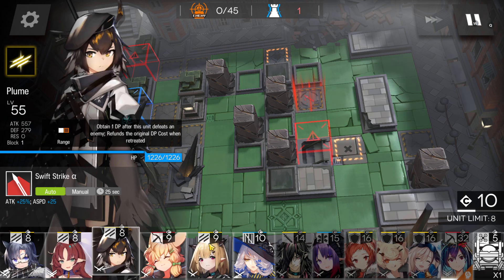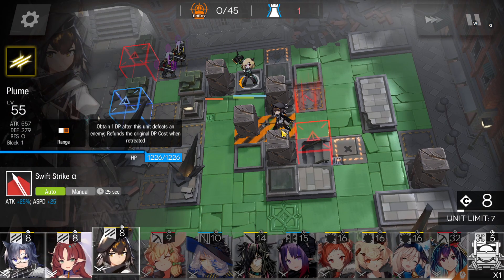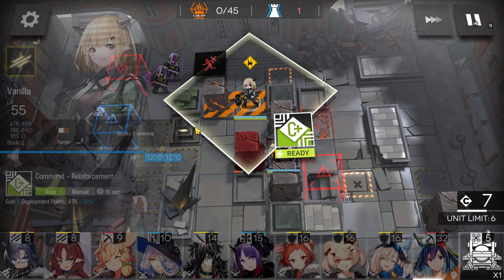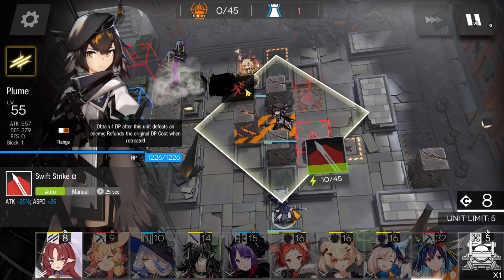First of all, immediately deploy a vanguard here to destroy that pillar, then your single block vanguard to destroy this one. Gain DP, then go here. After you destroy this pillar.